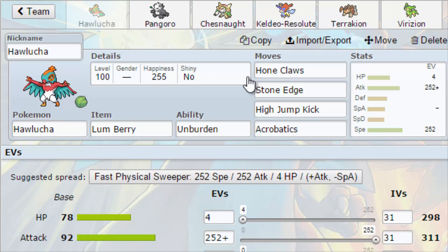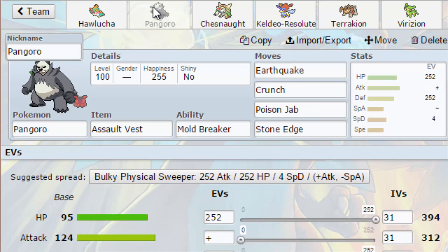Anyway, this is the team: we've got Halucha with the Lum Berry, Unburden, High Jump Kick, Acrobatics, and Stone Edge — max speed, max attack, foreign HP with Adamant nature. I could switch this out to a status condition, get the Unburden off, cure it with the Lum Berry, then boost so I don't miss High Jump Kick or Stone Edge and it hits nice and hard. Halucha will probably be the one to save me most of the time.